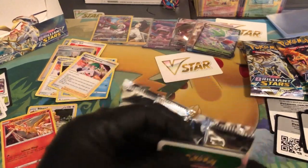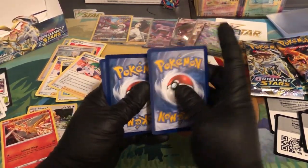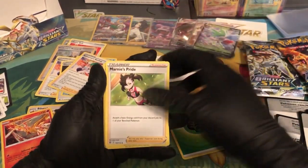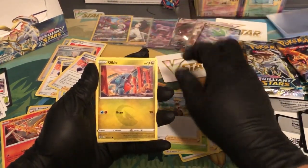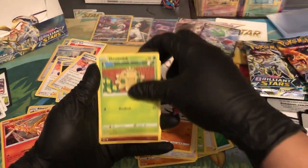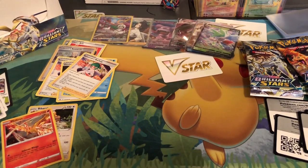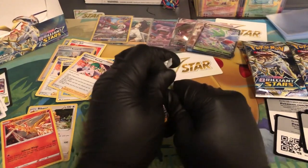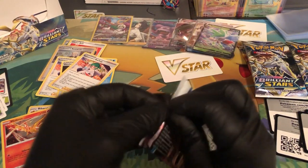Don't worry guys, we're almost done — 36 packs, we're almost done. This can probably take less time if I wasn't struggling with these. We got Grass energy, Marnie's Pride, Berry, Gible, Gabite, Castform, Shroomish — reverse holo Ralts — and then Magmortar. We are just trying to steamroll this, guys.